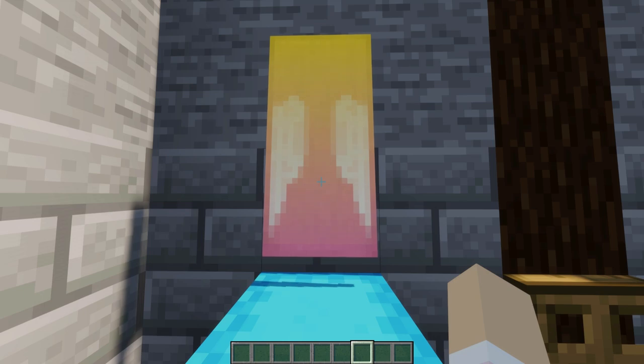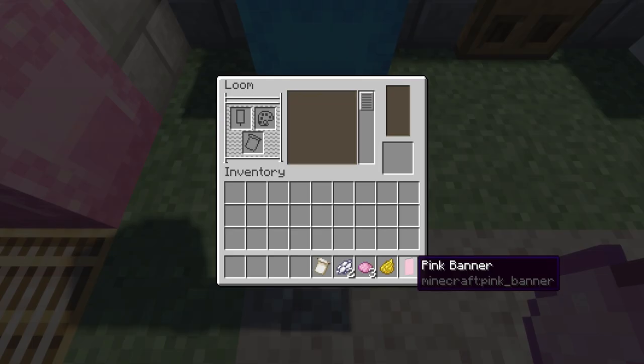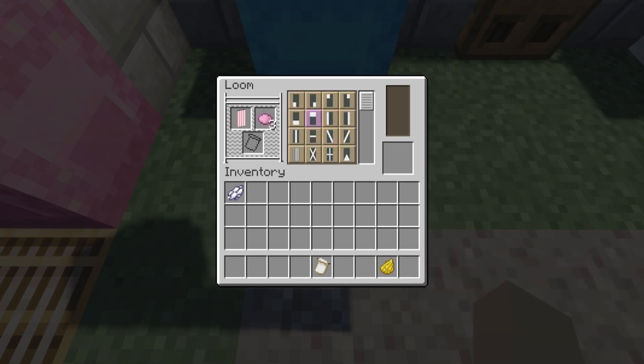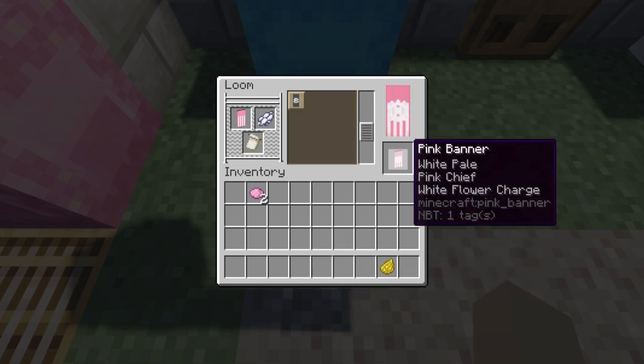This angel wing banner looks really magical. First some white stripes, a pink top section, and a white flower using a banner pattern.